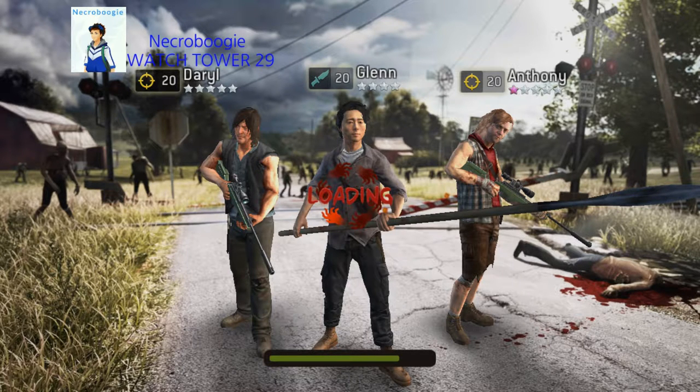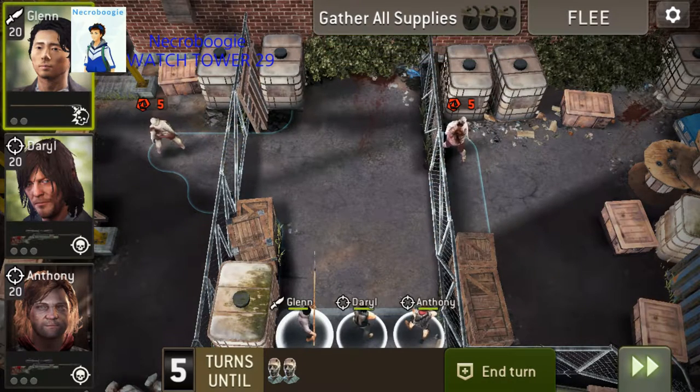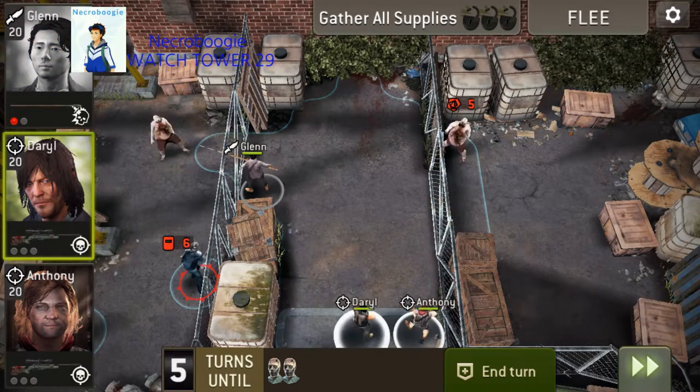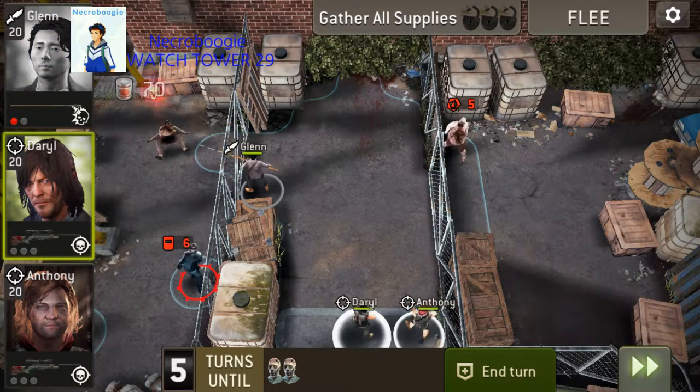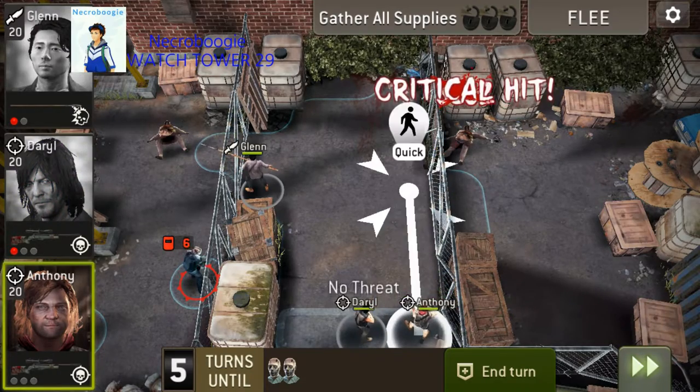Now since he's a high level 20 and epic, he's useful. He can kill higher level walkers by himself, and also with the kingdom spear he is able to strike through the fence and hit the walkers on the other side, even further away. That's always a good thing.